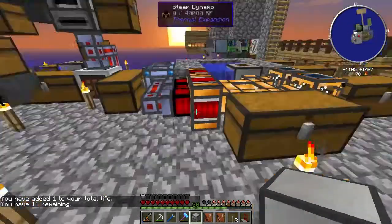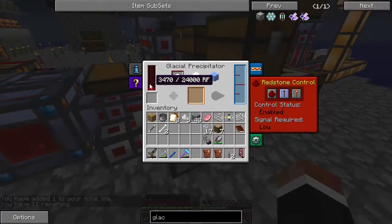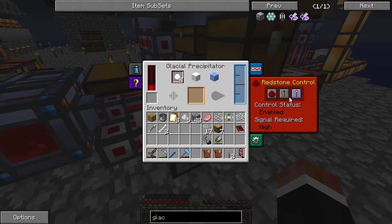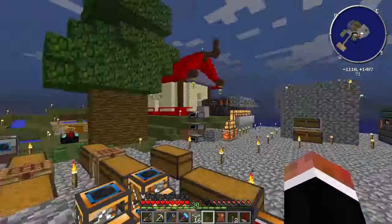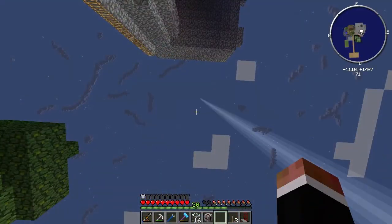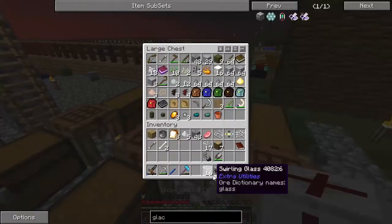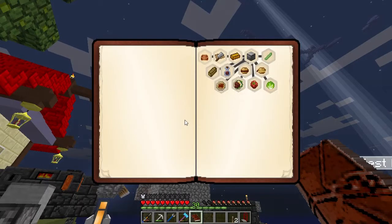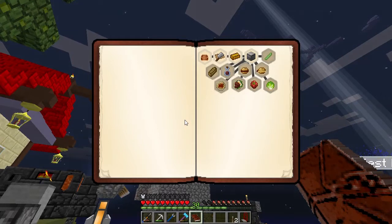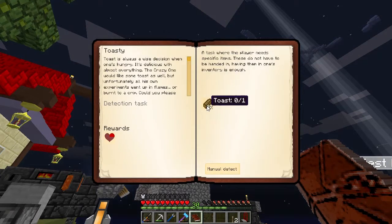I guess I'll just place it over here and just let it fill up, but I'm not gonna use it. Swirling glass, block update detector - so we got almost nothing but it's fine. What's the next one we gonna do? What's next? Toasty - we need one toast.